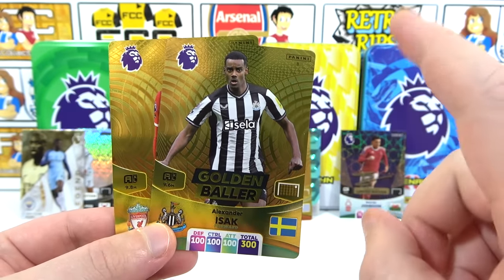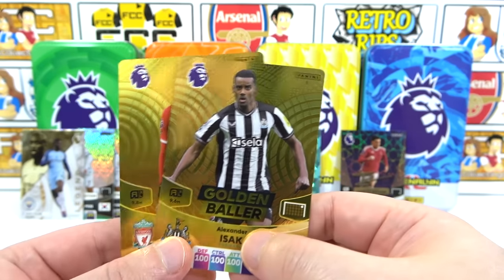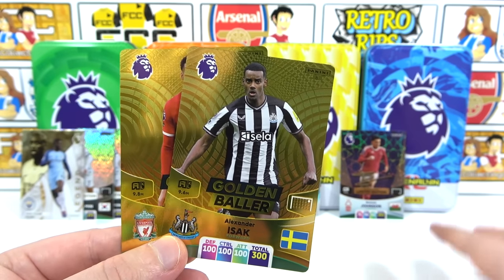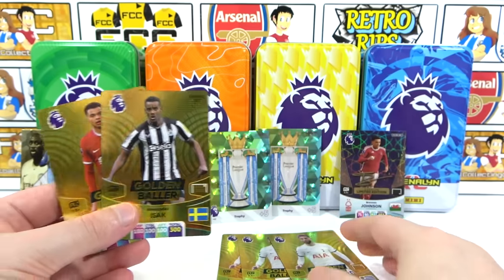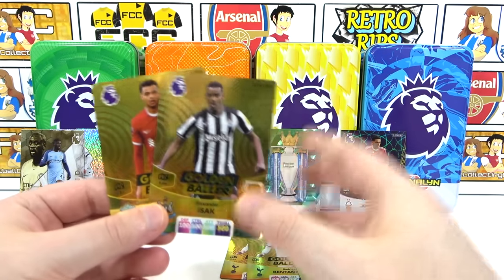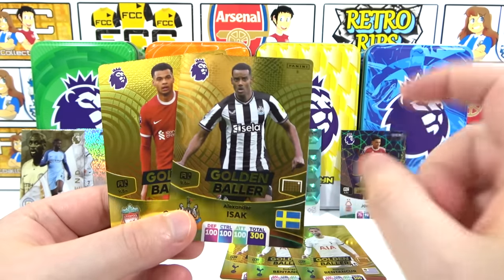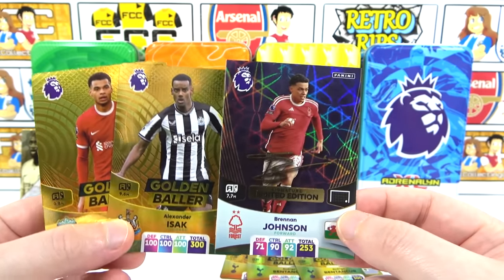The final tin gave us Isak, which we needed for our collection. That leaves us needing just one more golden baller — Eze — to complete our golden baller collection. We've got Haaland a couple of times, Invincibles a couple of times — yet we still need Eze. Can you believe it? Get on the floor Benton Core! For us it was absolutely terrible — but at least we got the golden baller we needed and a signature limited edition. That kind of made it worth it.